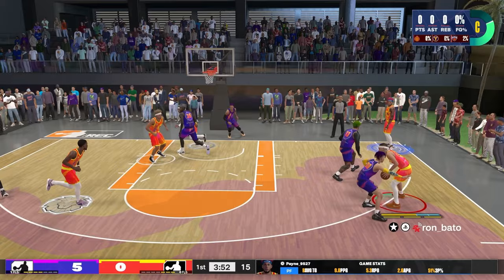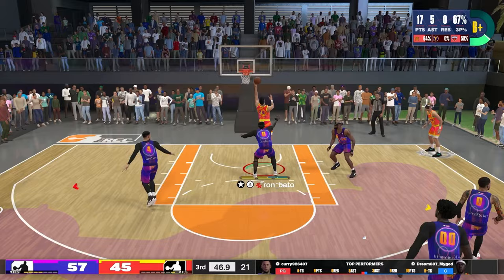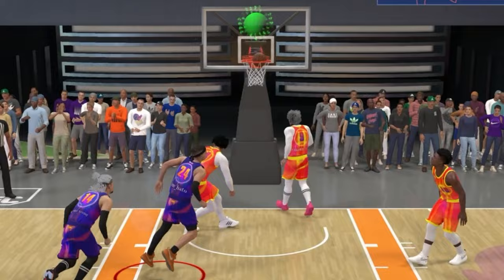Being this effective as a slasher is going to open up your game so much more. And why I really think you don't need dunking in NBA 2K24 is because floaters are overpowered. Just take a look at where I take off from — not even giving the help defense a chance to react. And even if they do, a 97 Layup can get you so much success.